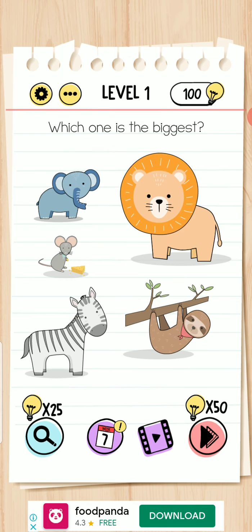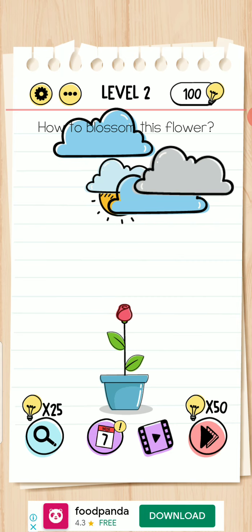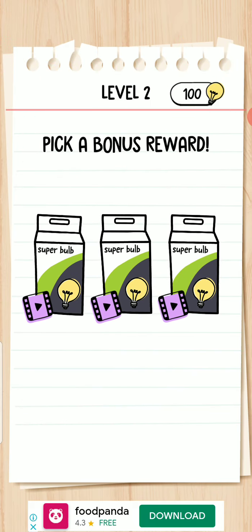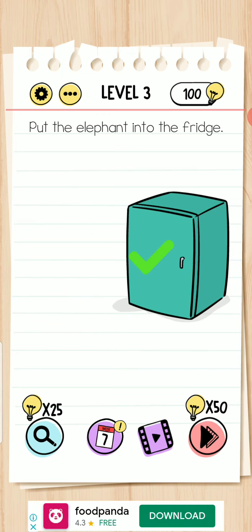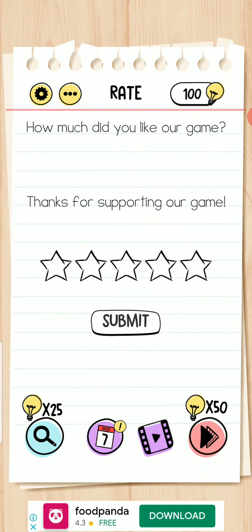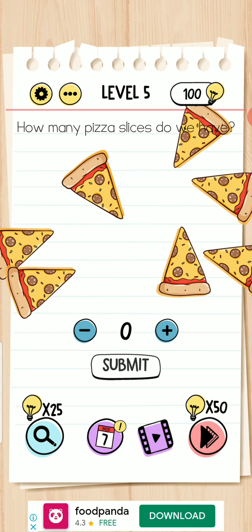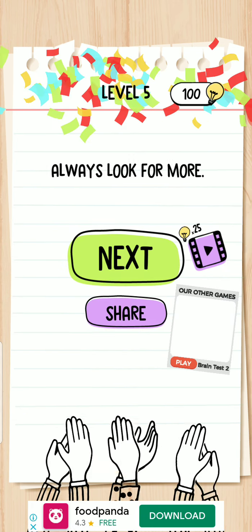From level 1 — this is the easy level. Level 2: how to blossom this flower. Next, put the elephant into the fridge and open the door. Level number 5.